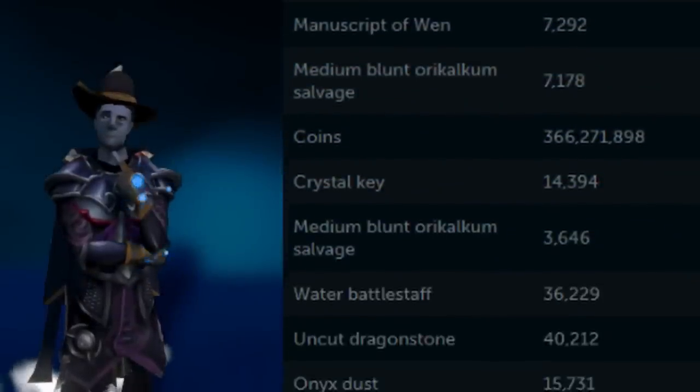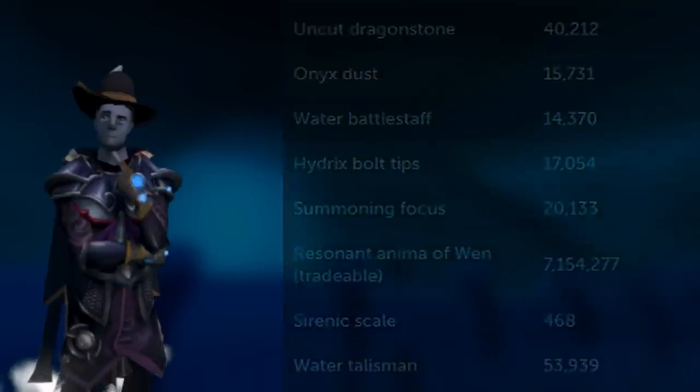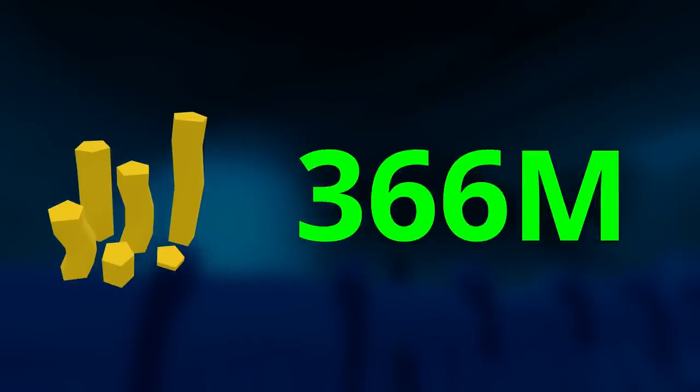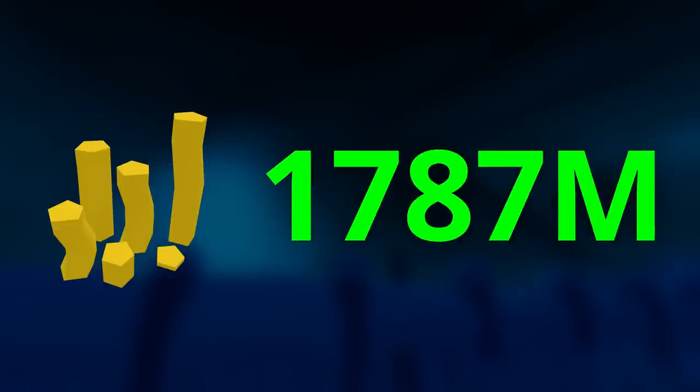I've been using Rune Metrics to keep track of all the loot I've received here. Let's get started with the total GP rewards. If we exclusively look at direct GP drops, I obtained a total of 366 million GP — I used the gold accumulator which picked up all the gold for me, so I was quite surprised when I saw how much it added up to. If we add the alchables such as water battlestaves and orichalcum salvage, it rises to 1.7 billion total. In total, all the loot adds up to over 4 billion GP if sold on the grand exchange.